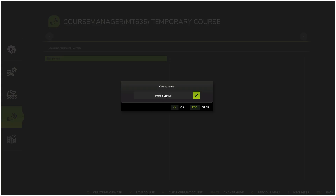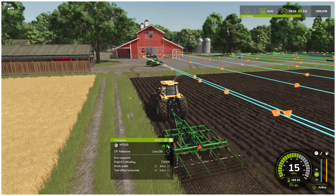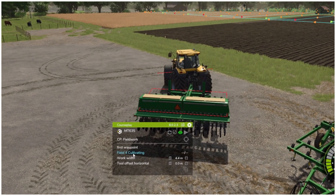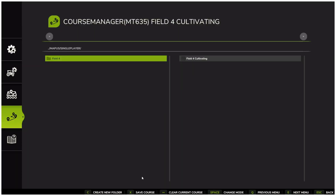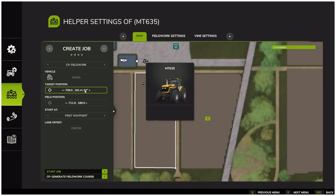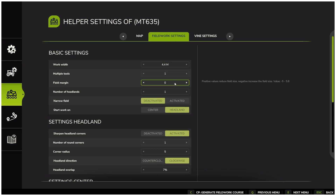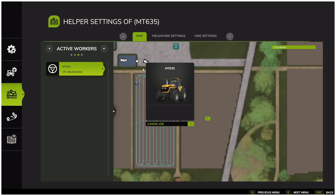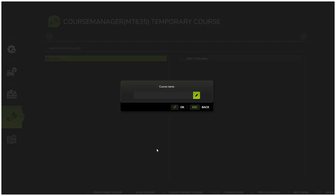If you click on that number, it will take you into the course manager where you can save the course — for example, we can save it as field 4 cultivating. Back in the game, let us stop the worker mid-course and switch over to a seeder. You will notice that the previous cultivating course is still loaded. To reset it, go into the course manager and use clear current course. Then you can select field 4 again, set the driving direction, and check that the settings are correct. In this case, the seeder has a working width of 4.4 meters, so we generate a new course for it. You can also choose to start the job directly after generating the course in the menu.